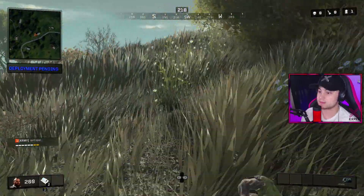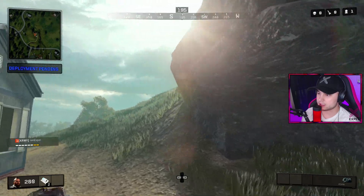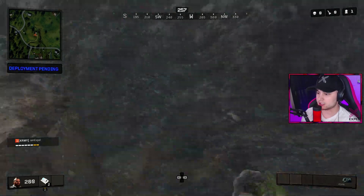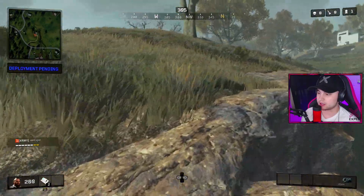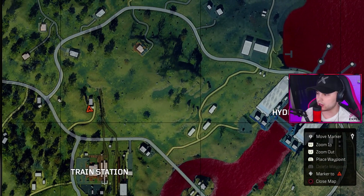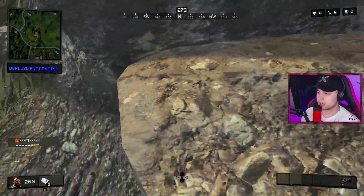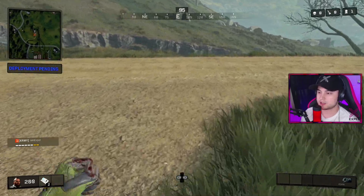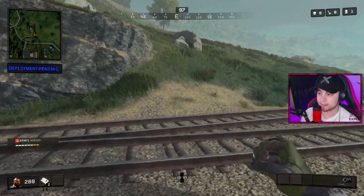This next one may seem very clear to a lot of you, but if you didn't know, you can actually mantle up a lot of the rocks within the map. It just comes down to hopping in the right spots. If you don't want to go around to where they think you're coming, you can do this the whole way up over at Hydro Dam right here. You can actually mount up on the rocks a lot of the time, just to get all the way up instead of going all the way around. That way you're saving yourself from going right where they think you're going, and you can get a sneaky on them.